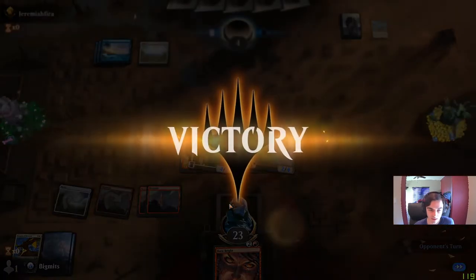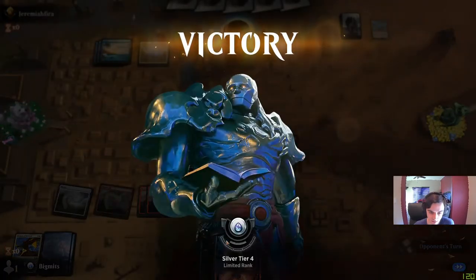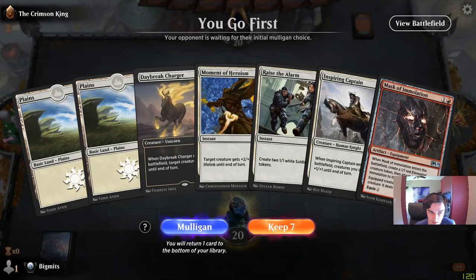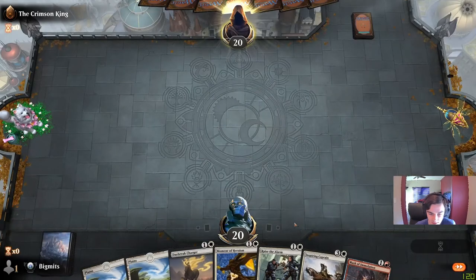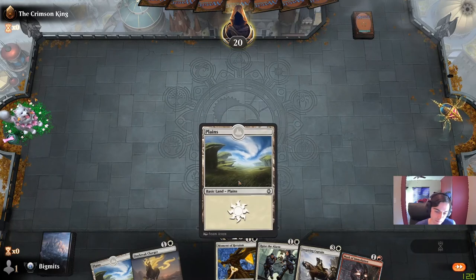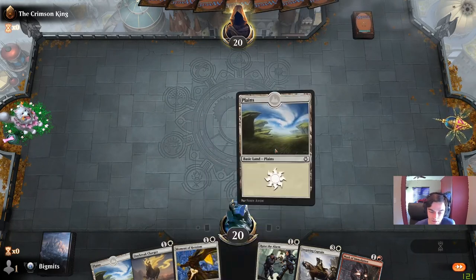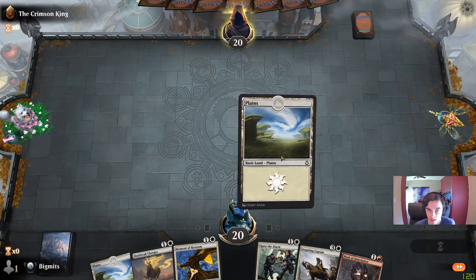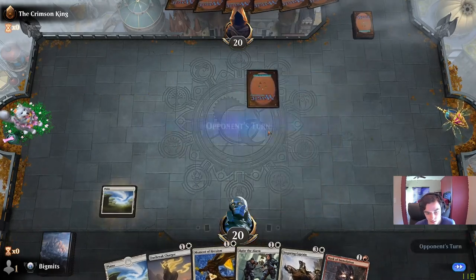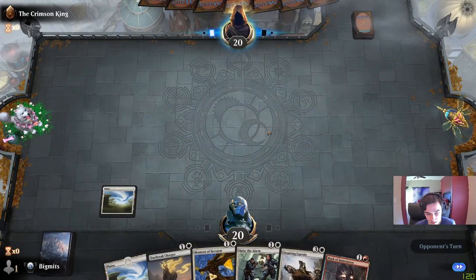We take game five — that was three before but we have won five games now. We have a couple of good white cards, also a Mask. I think we keep it. I don't know that mulliganing really gets us anywhere. Opponent did mulligan though, so hopefully that's good for us — might mean they have an awkward hand or they'll stumble. We're going to lead with Raise the Alarm into Daybreak Charger most likely.